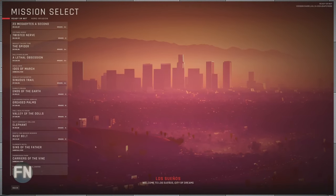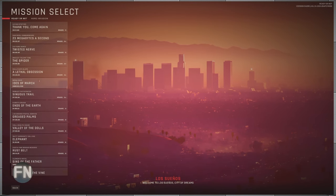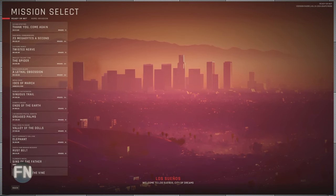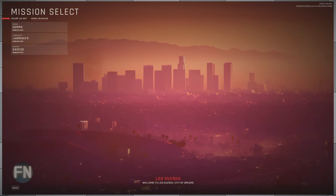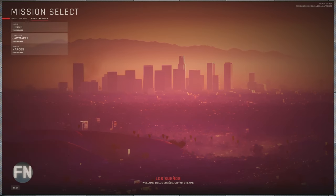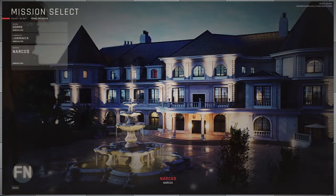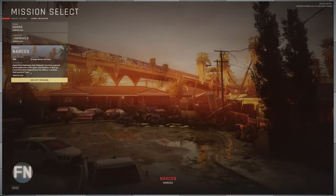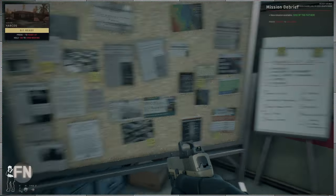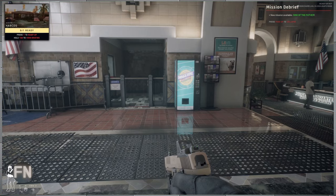They added in a rank or grade system that shows you how long it took to complete the mission and the grade you got. There are two new tabs: base Ready or Not, and Home Invasion. There are three new maps — Dorms with two entrances, Lawmaker with three entrances, and Narcos with one entrance. I'm probably going to run Narcos first since it seems like the smallest one.